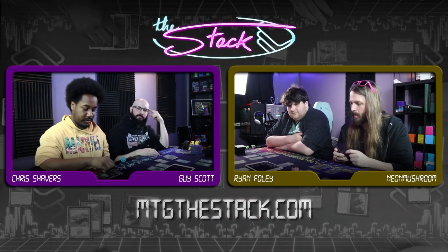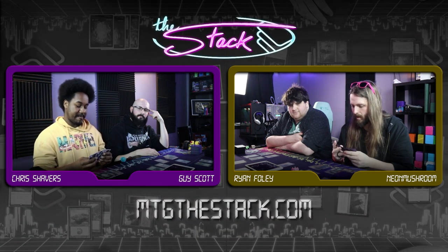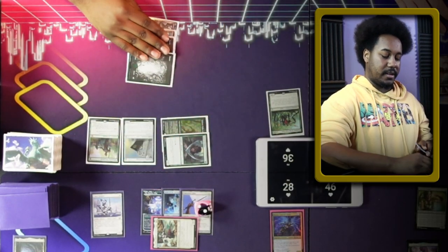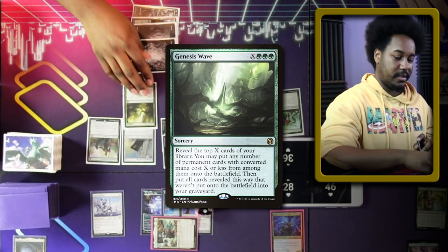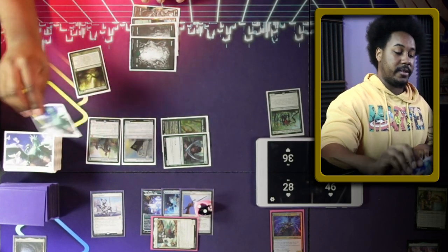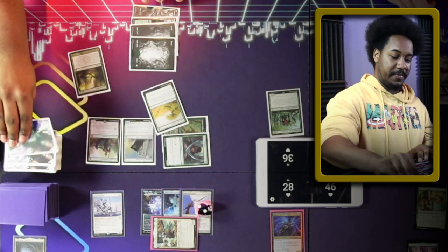One, two, three, four, five, six — six mana. I'm just going to cast Genesis Wave for X equals three. Sentinel, you can draw a card. I will also draw a card. I'll reveal the top three cards of my library. Oh yeah, that's a green spell — we can't stop you. That's kind of sad. This goes in the bin. And also in the bin. It got us a land, so it's not the worst.